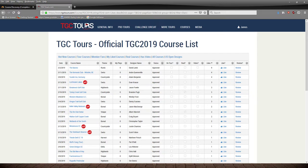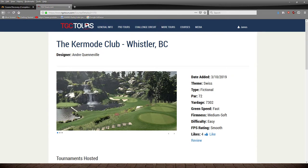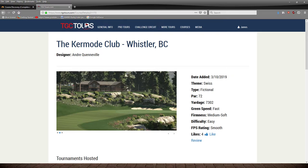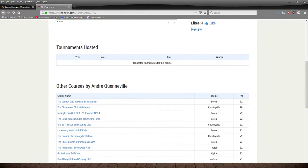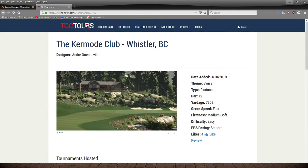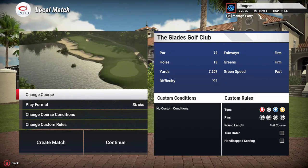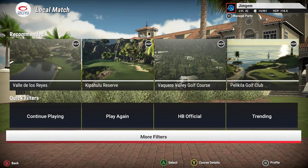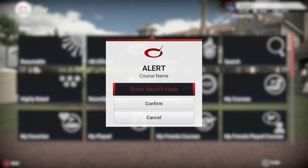Let's have a little look around here. There's one by Andre — crazy_canuck — The Kermode Club. I don't think I've played that. With TGC Tours, it will actually tell you the theme, whether it's fictional, the power, yardage, green speeds, firmness, difficulty, and the FPS impact if it's going to tank your frame rate with the amount of plants and so on. They do a really good job. So this one is called The Kermode Club. Let's have a look — Local Match, Change Course, More Filters.